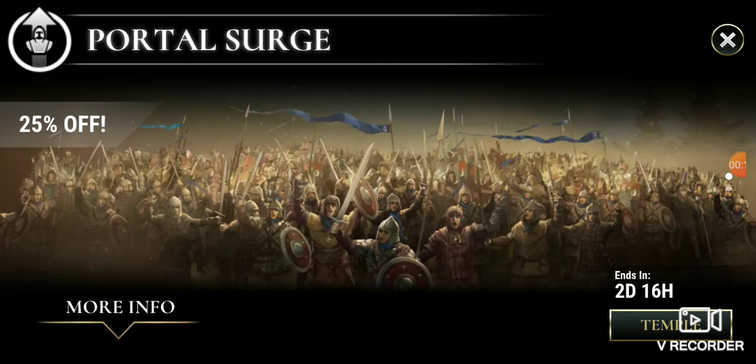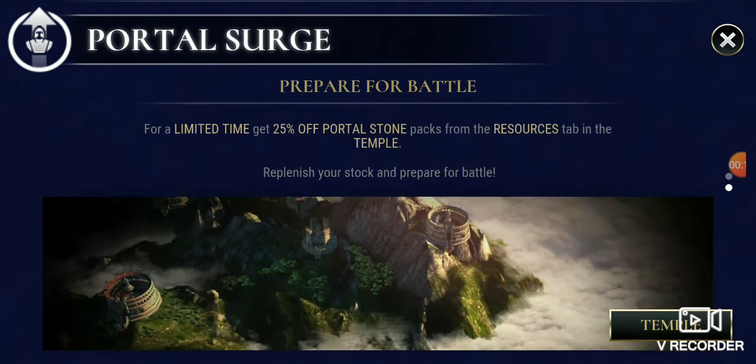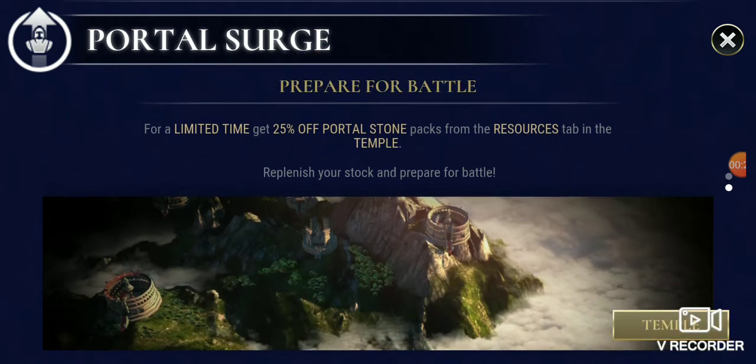25% off — it says we're here, let's go see the more info. Prepare for battle for a little bit of time. Get 25% off Porter Stone, packed from the resource tab in the temple. Replenish your stock and prepare for battle.